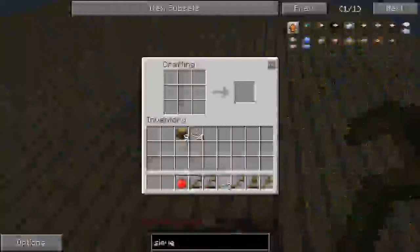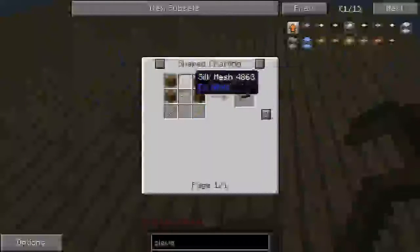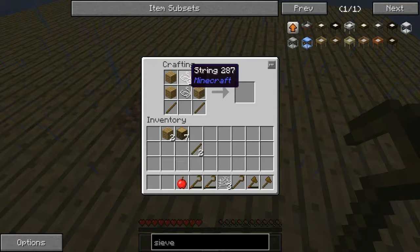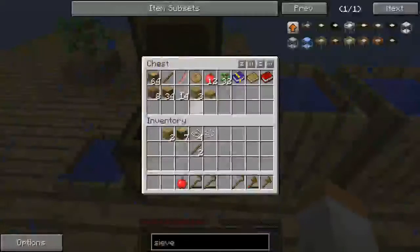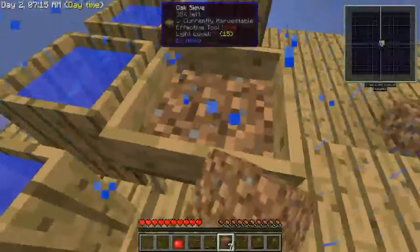So let's take a look at it real quick. We're going to do just a regular sieve — so just two of them is all we need. Two of those. Excellent. We've got our first sieve. So we'll go ahead and plop that down right there. I know I've got a little bit of dirt that I've made already, and we'll just start going through it real quick and see if we get anything.